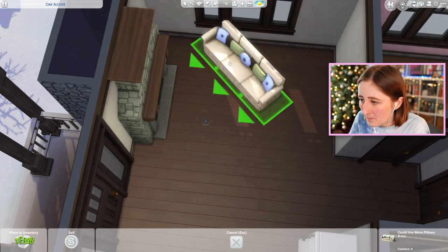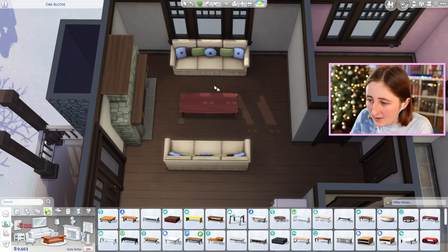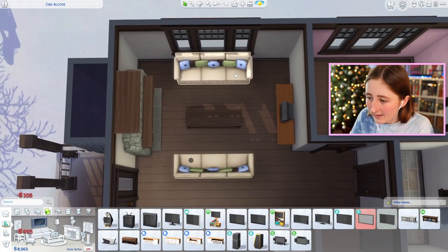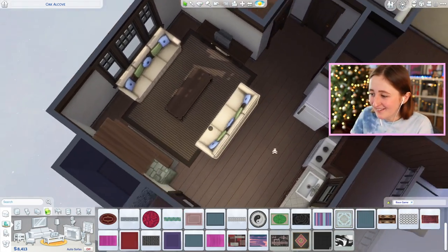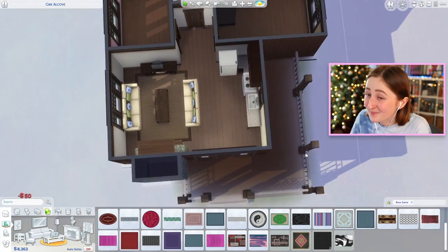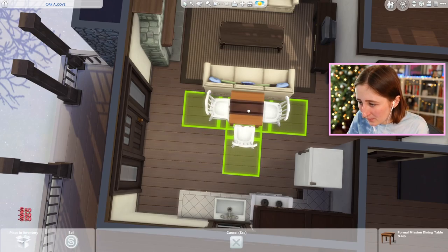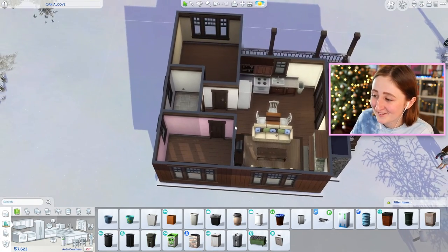Maybe if we did two couches like that instead — I might have to change those out for something different, but you get the idea of the shape of the layout. We could probably fit a TV in here if we did it like this. Oh, that could work. I do think I wish the kitchen was more — I don't know — bigger. If I put a table there, that's a bit expensive, but it does help separate the two rooms. Don't worry, I will change the color, but that works.